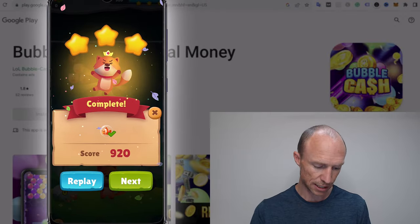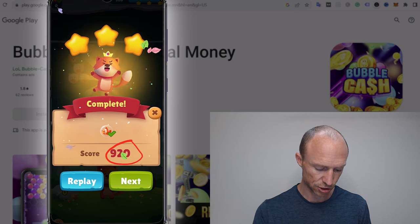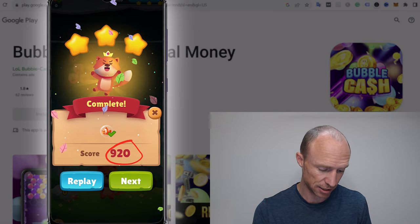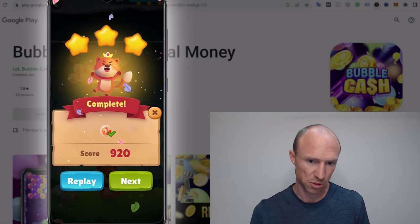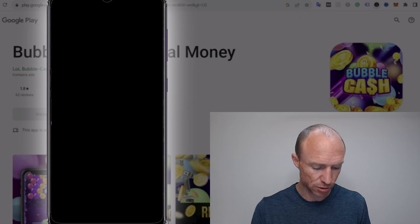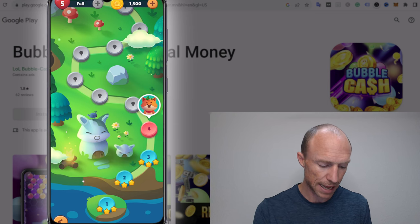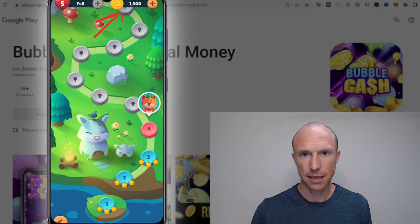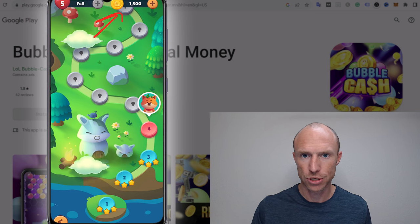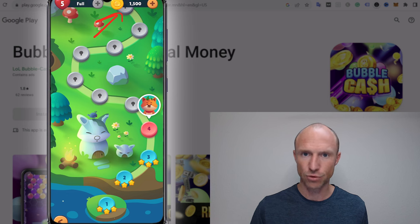Now the ad is over and I scored 920. I can move to the next level or close it down, and it can be a kind of fun game. But when I close it, I can see that the points I just earned haven't been added anywhere — I had 1500 before and now they're not added anywhere. So what's happening to the points? This takes me to the next important question: can you actually take your points out and can you actually get paid?